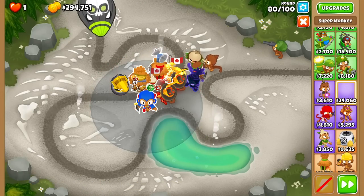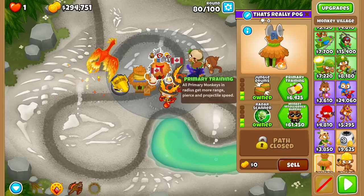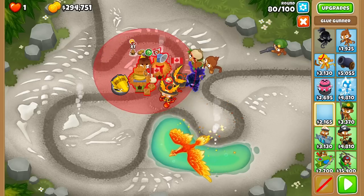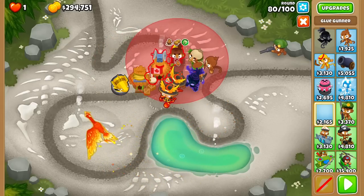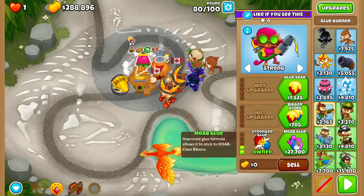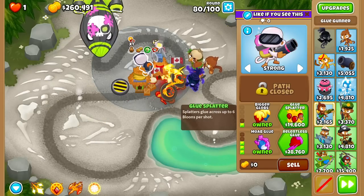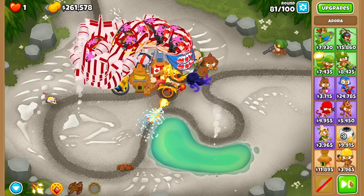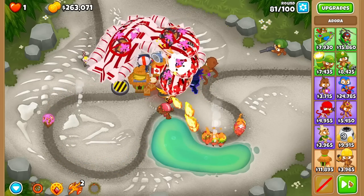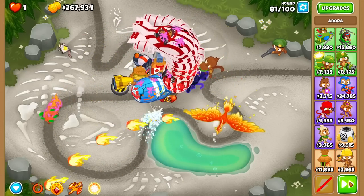Knowing I have $60,000 extra, I think I should just get some support towers that won't do too badly when attack speed is nerfed, like more glue. It's better to get towers like these down as soon as possible — this only costs $27,000. Should I buy a Splatter 2 while I'm at it? With less attack speed I can use a Splatter. The thing that's rough is I can barely afford one Sun Avatar, and I'm pretty sure I need more than one Sun Avatar to beat round 100.